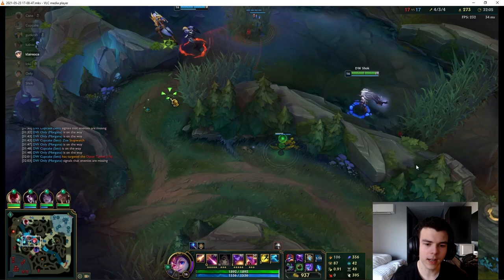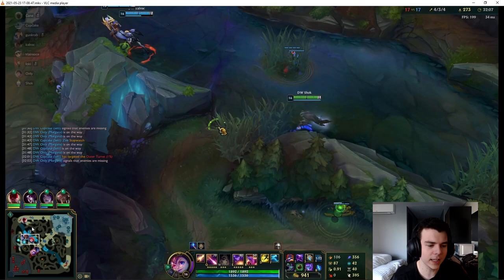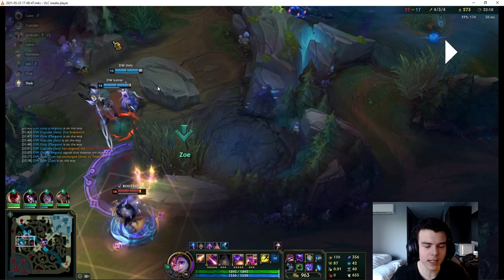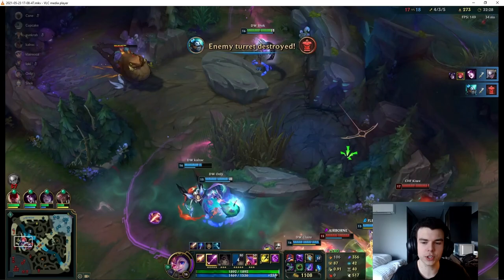The biggest pitfall when executing mid-game steps is skipping steps — you need to push a wave, take vision, push further, and take deeper vision. In this example, we have full control of the enemy topside jungle. The enemy team's steps are to push the mid-wave, make us show on it, and then regain control. Because Diana skips a step and tries to get wards without pushing the wave first, it's very easy for us to make a pick, and what should be an even fight turns very one-sided.